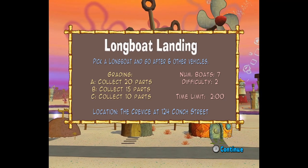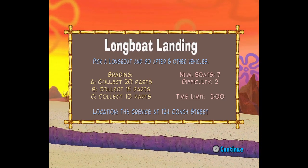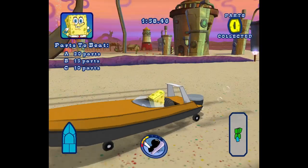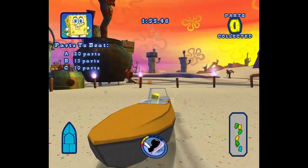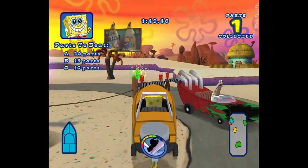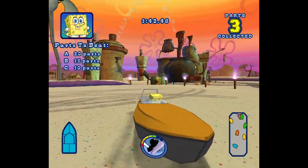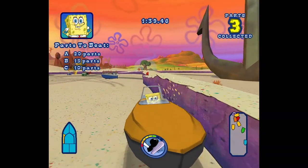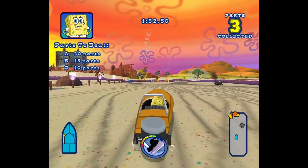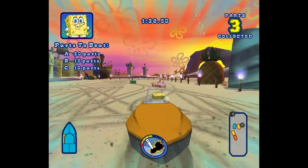Anyway, back to what we're talking about - Longboat Landing. Let's just do this. We're back in SpongeBob's front yard. Three, two, one, go! Was that SpongeBob's grandma's house? Oh no, we're in his backyard now! Never mind, that's kind of cool actually. Oh man, all the references here. We're doing Terrible. I'm gonna have to redo this one.